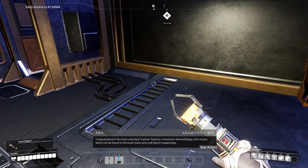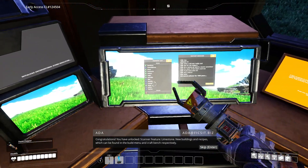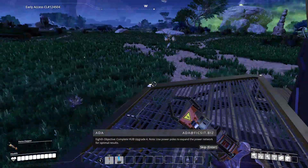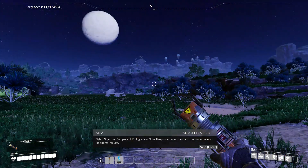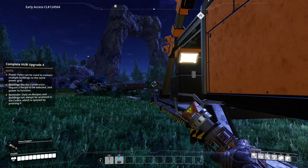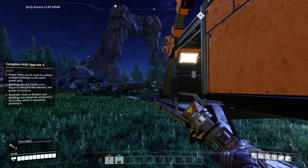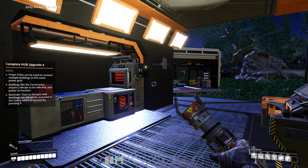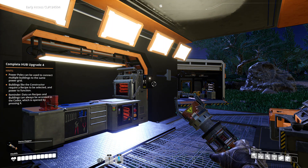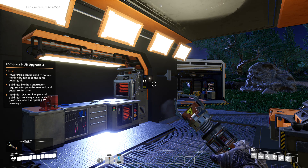Congratulations, you have unlocked: scanner feature toilet, new buildings and recipes. Eighth objective: complete HUB upgrade four - use power poles to expand the power network for optimal results. That wraps up today's video! I hope you guys enjoyed the first episode of Satisfactory - sorry, I keep forgetting its name. If you enjoyed, please leave a like and subscribe. The game was just released - it's awesome! I'll be making more videos very shortly. See you then!